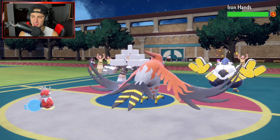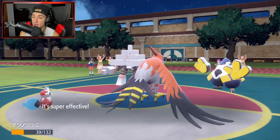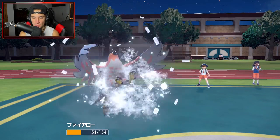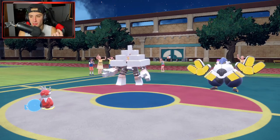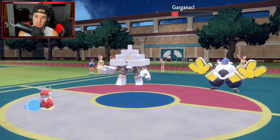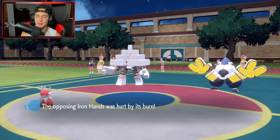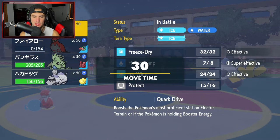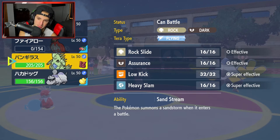Big time plays from Genes! We get off the burn — he goes for a Wild Charge, taking out Iron Bundle but recoil damage is gonna help. Burn chips in and Salt Cure is gonna come out. Talonflame did its work — got rid of Meowscarada and put a burn on one of the strongest physical attackers on their team. Wait, why does Iron Hands still have so much HP? I thought recoil was taking it out but it didn't.